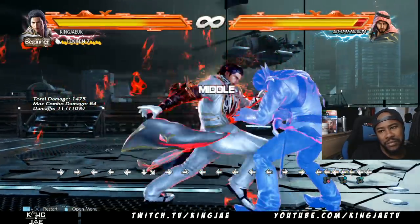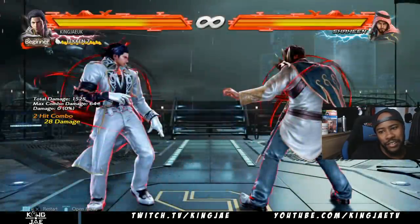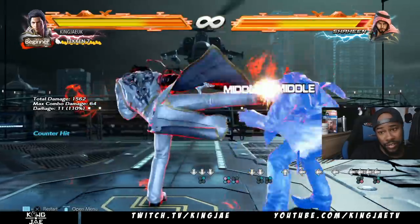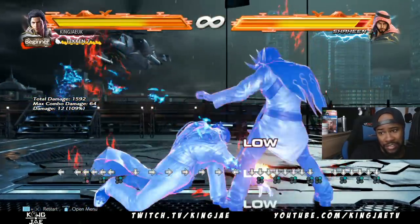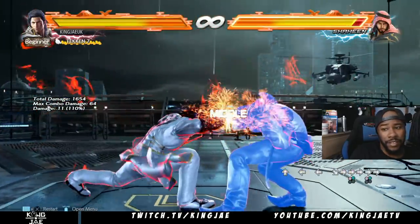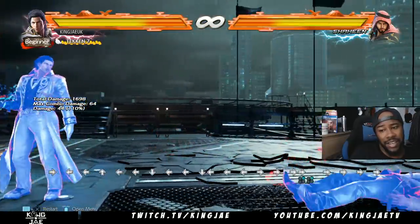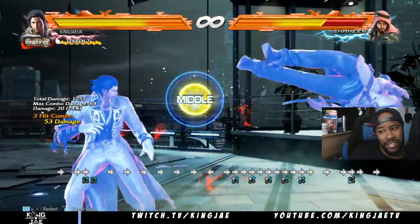From Starburst he has extensions. Normally on counter hit he doesn't really get anything — it's useless. But on Starburst he gets a full combo. From that move on Starburst he also gets a combo. There are a lot of things you kind of have to know specifically for Starburst.